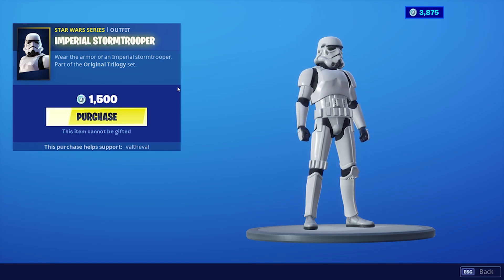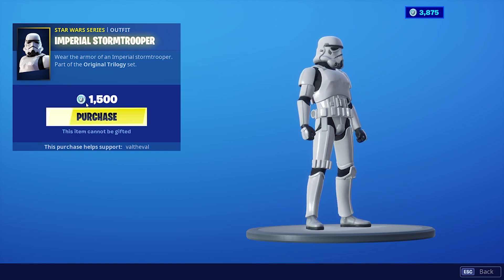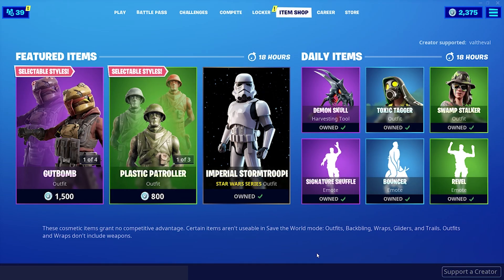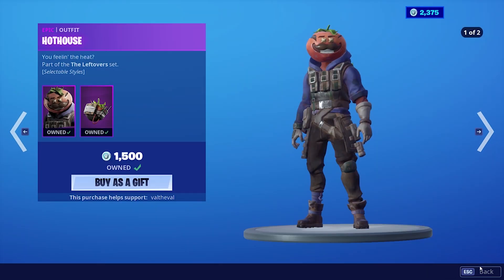We'll just have to wait and see. It does have its own rarity in the back — it's like a dark blue with a gold outline. And it's 1500 V-Bucks, so it's similar to the Epic category of the purple. Let's go ahead and get him — for 1500 V-Bucks, the Imperial Stormtrooper. There's no other items that come with him here, at least not that I see.